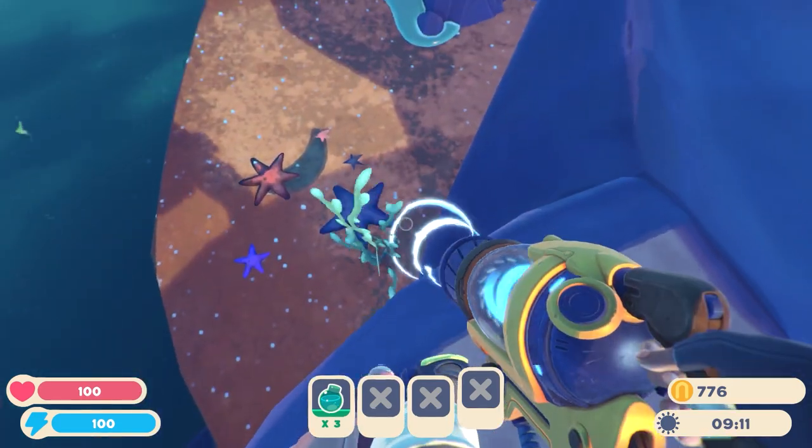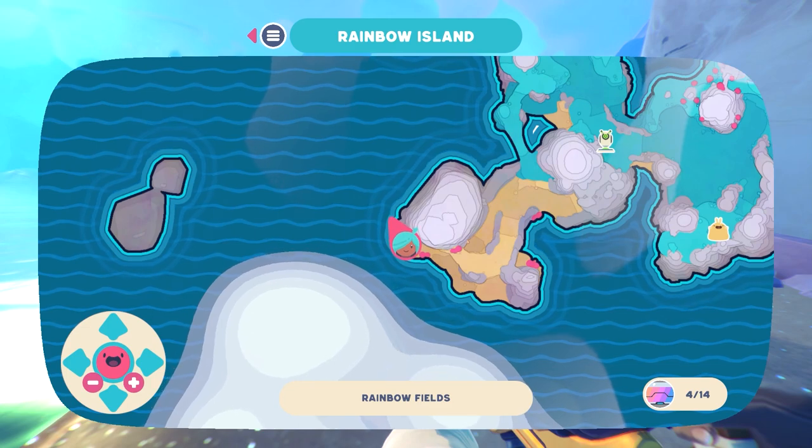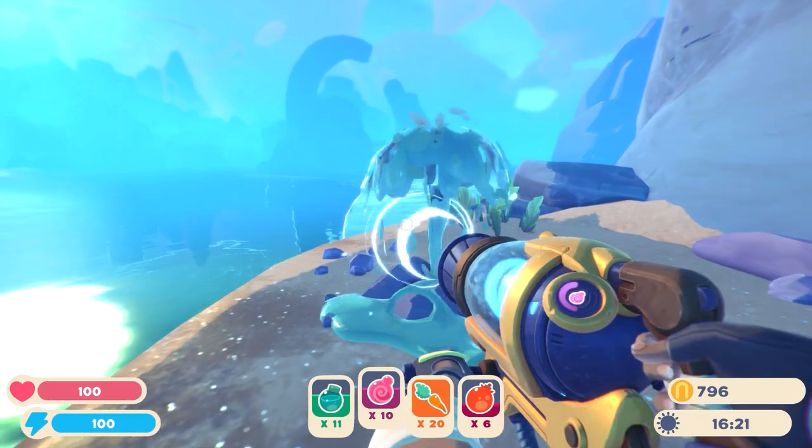You can then drop them in the resource collector and they'll just stay in there. You can find them on beaches, in caves, and occasionally on cliff sides — they seem to kind of spawn in set areas.